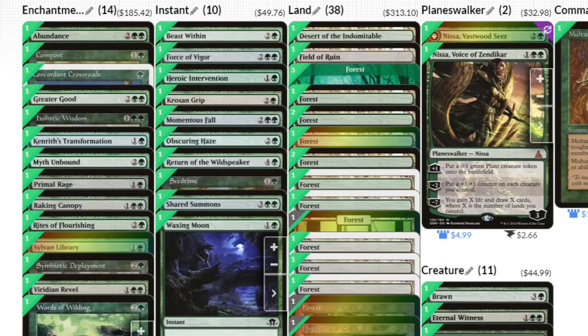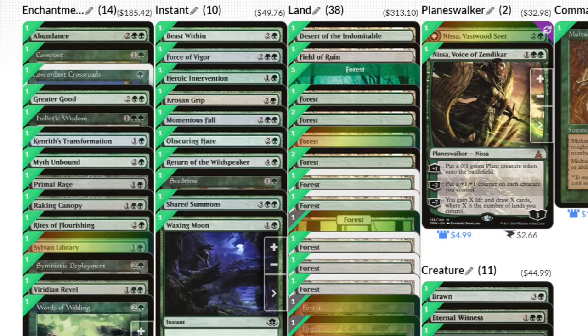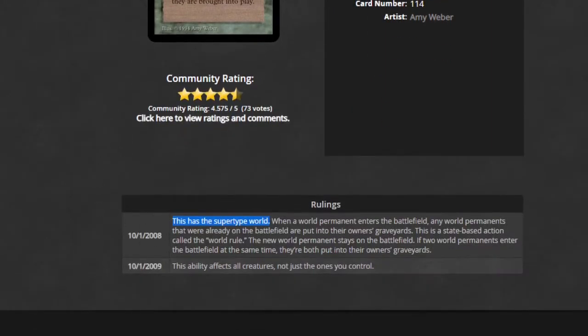Another important card in this deck is Chord of Calling Crossroads, which gives Multani a version of Haste that generally speeds the deck up by one turn because he comes out pretty big and I can swing right away. I'll make a quick note and hop over to Gatherer for this.